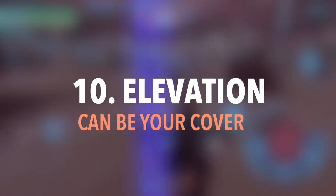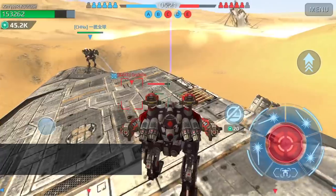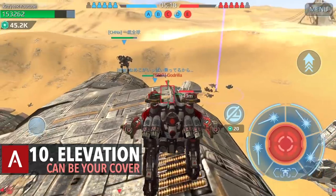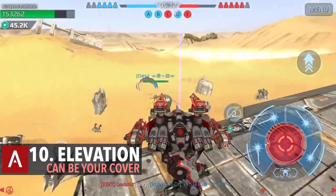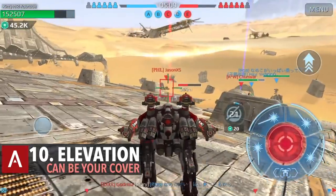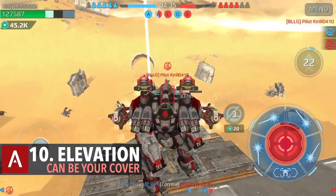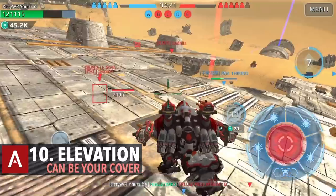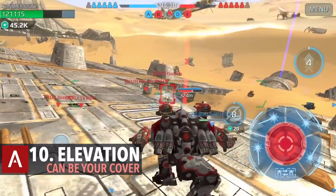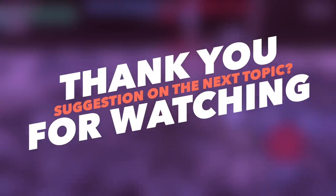Last but not least, number ten: use elevation as your cover. I have Adrian's logo on here because he's the one who taught me this. By using elevation, you're really out-angling enemies — most of the time, if you use the angles right, enemies aren't able to attack you but you're able to hit them.